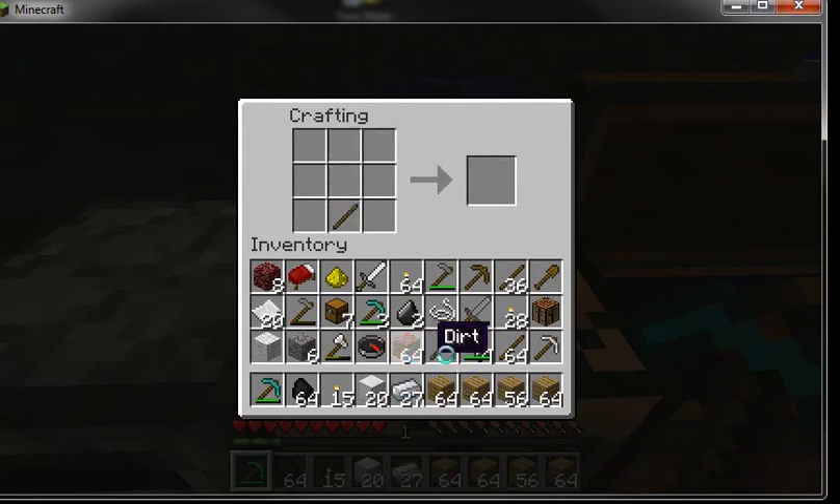So we've made pickaxes, shovels, axes, and swords, all from sticks and wooden planks. Now we saw iron ore being used — how do you get iron ingots? We don't have iron ore in the inventory right now. Wait — what's that right above the coal? That's gravel — you accidentally gave yourself gravel instead of iron ore.